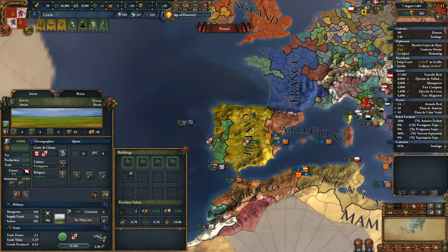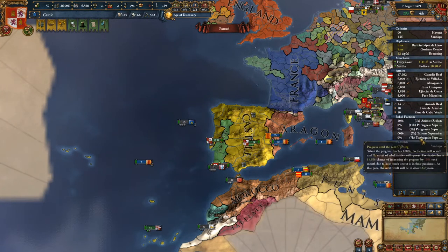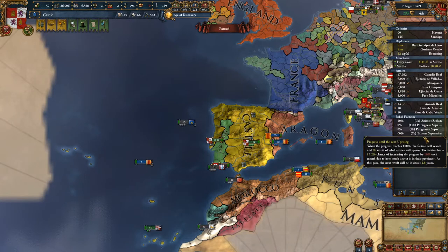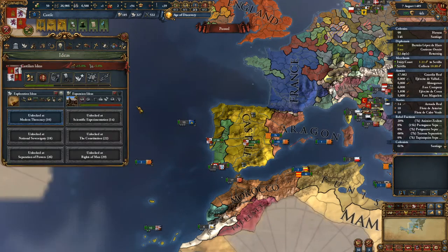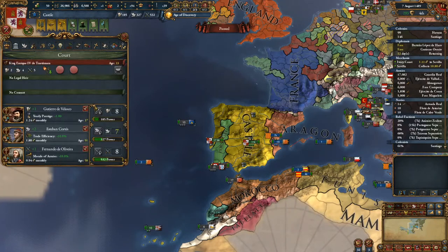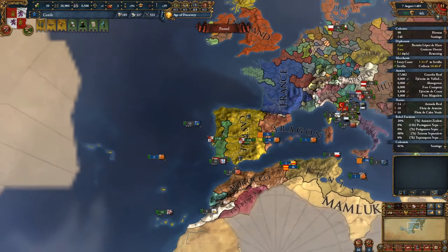We are going to be facing some rebel problems. We have provincial unrest in all of these places. We have rebel factions over here, and we need to watch that and make sure that doesn't change too quickly — that we're ready to fight whenever one might come up.